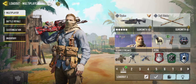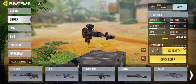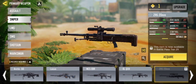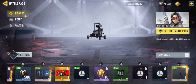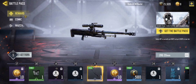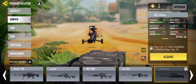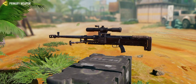Hello friends, now I am going to show you how to get a new powerful sniper gun in CODM's new season. It's a new gun called the ZRG 20mm. You can unlock it by reaching Tier 21 in CODM's new season. This sniper gun's damage is very good, so you can use it in MP matches, team deathmatch, or in battle royale.